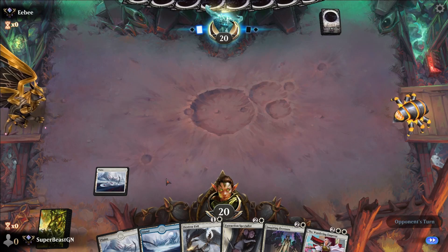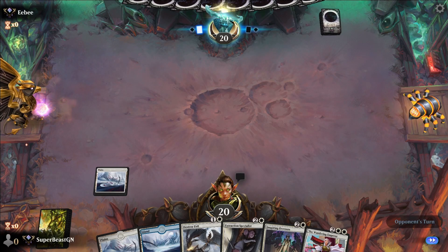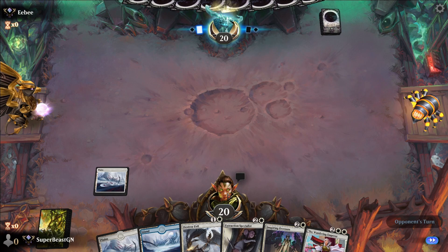This is not a good hand — why did I keep this? It could be okay though: Extraction Specialist is still a 3/2 with lifelink so it still does what we need, and Inspiring Overseer nets us a new card. I'm okay with this.